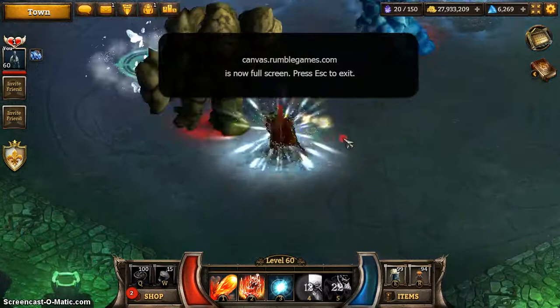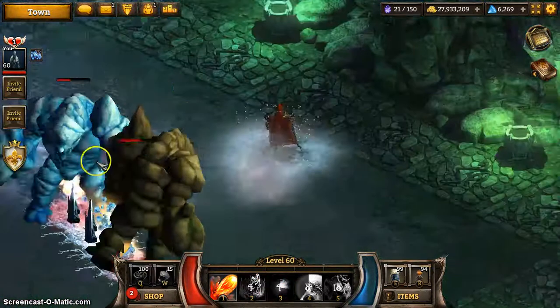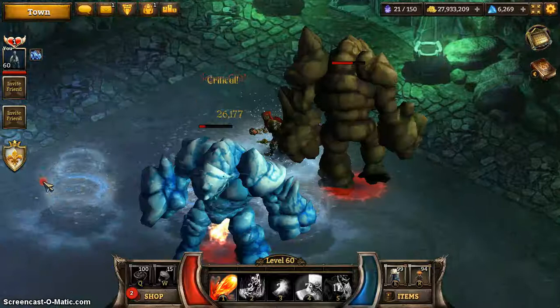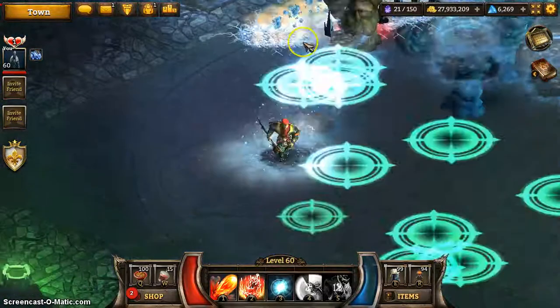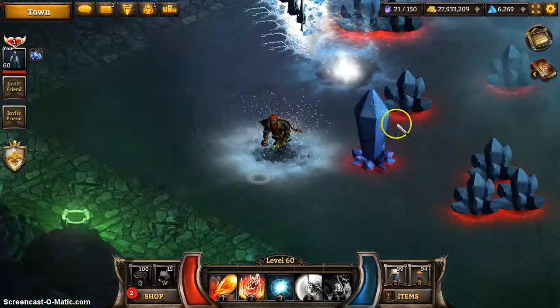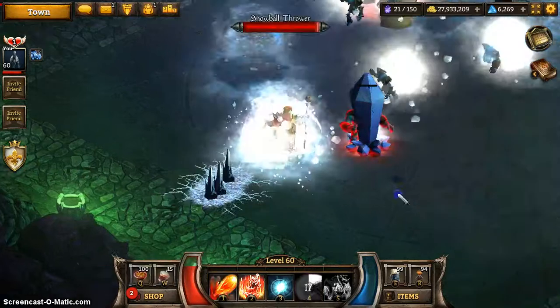This rock guy is super slow and doesn't do anything — don't need to worry about him. The ice guy is like a mage — he just stands in the middle. Basically that spikes thing along the ground is what you need to worry about, it does a lot of damage.